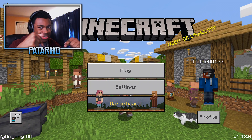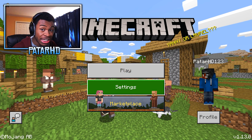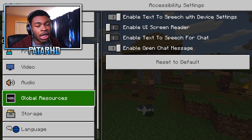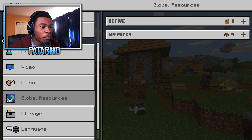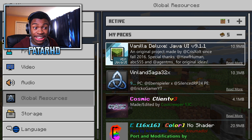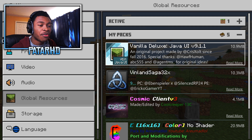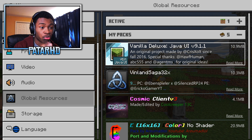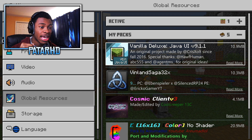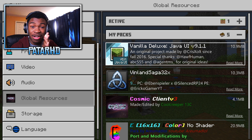The one downside is that you need to be on version 1.13 or 1.14. Version 1.13 is a bit messed up with the servers here and there, but you just have to deal with it and wait for updates. We're going to go to Global Resource Packs, then My Packs — it's not activated yet. The pack is almost 11 gigabytes. It's called Vanilla Deluxe Java UI version 9.1.1, an original pack project made by Chris Socks since fall 2016.